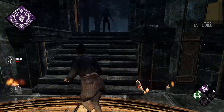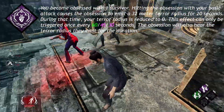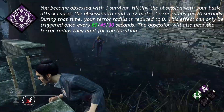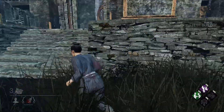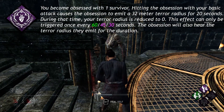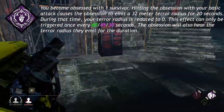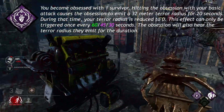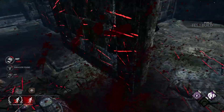Dark Devotion: You become obsessed with 1 survivor. Hitting the obsession with your basic attack causes the obsession to emit a 32 meter terror radius for 20 seconds. During that time, your terror radius is reduced to 0. This effect can only be triggered once every 60, 45, or 30 seconds. The obsession will also hear the terror radius they emit for the duration. Now let's take a quick look at her add-ons.